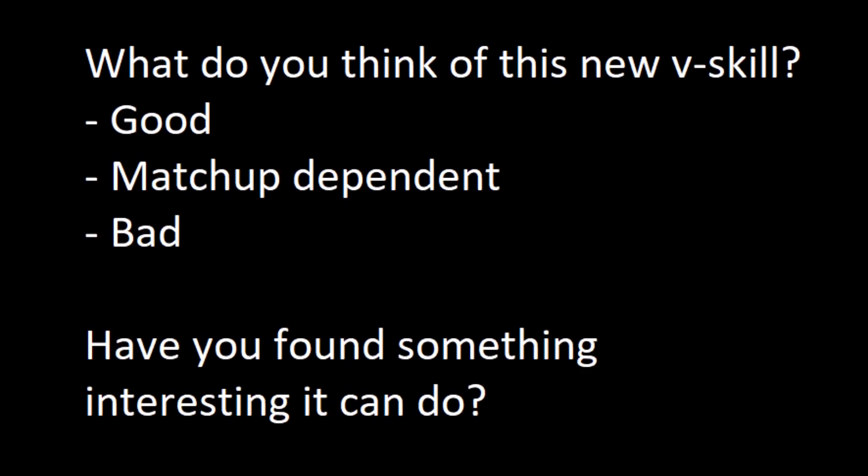I personally consider Guile's V-Skill 1 to be one of the best V-Skills in the whole game, since it has significant application in neutral — baiting jumps, winning fireball wars, and allowing safe approaches. VS2 has mildly better combo application and allows Guile a different kind of safe approach and a different way to win fireball wars, though it's much more proactive and less passive. VS2 is certainly really fun to play around with, and I think it's actually one of the best new V-Skills in Season 5, but whether it's better than Guile's amazing VS1 is a very hard call.